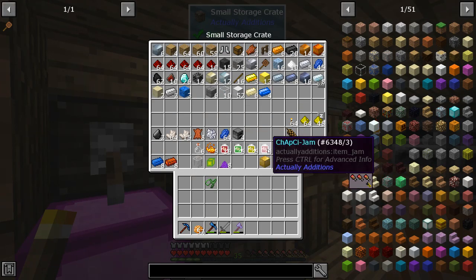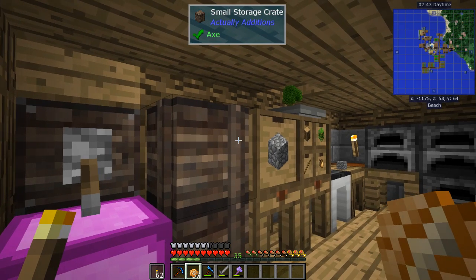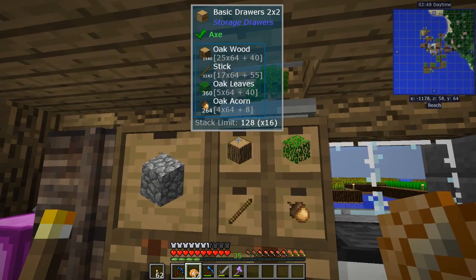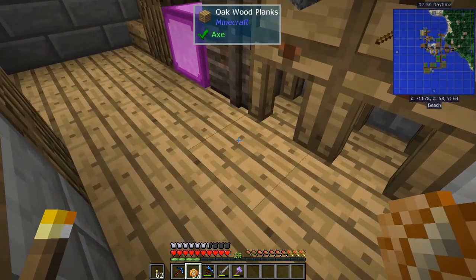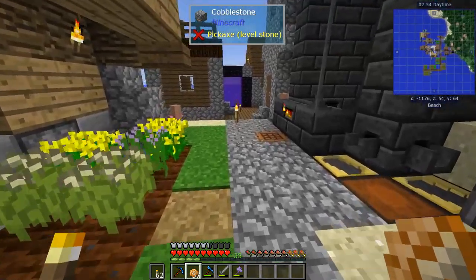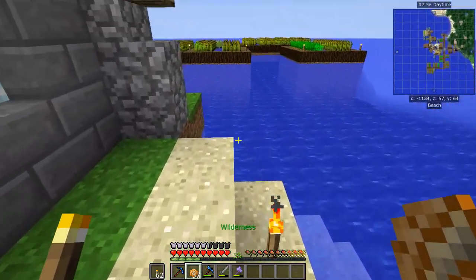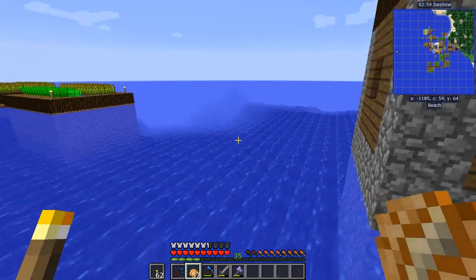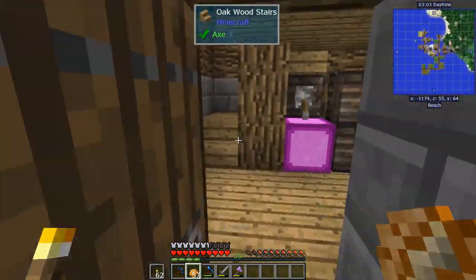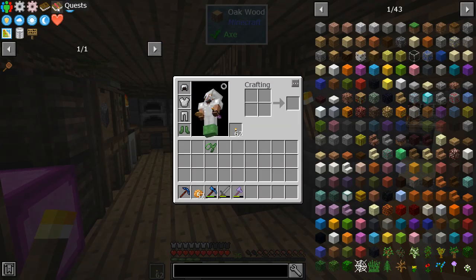I've processed a lot of ores so we've got a bunch of stuff to work with. I moved things over to a quad drawer so we've got about 25 stacks of wood. I'm either going to take over this village or make an aquatic base underneath — I'm not really sure. I've got to look at all the tools available for building.